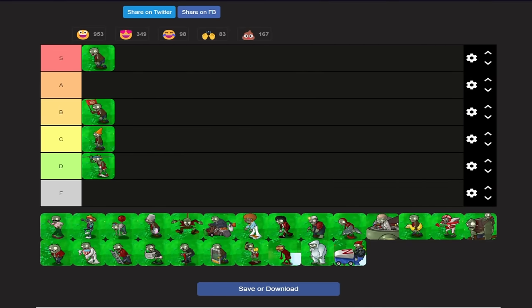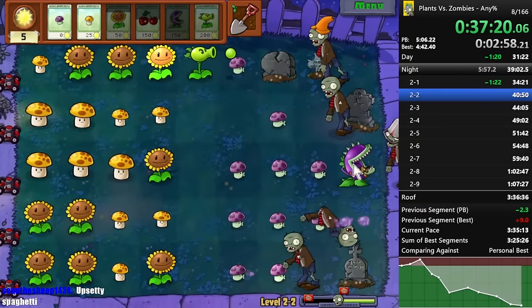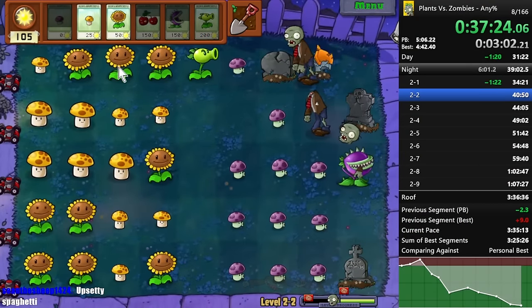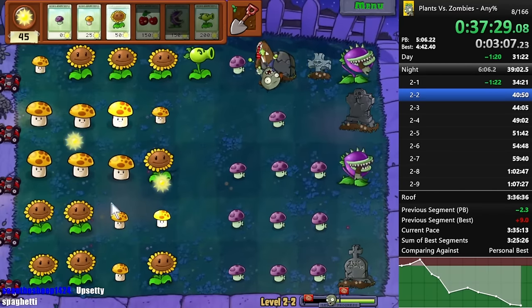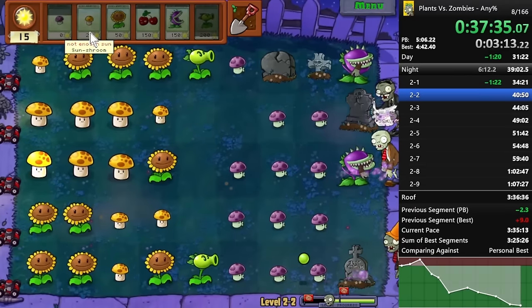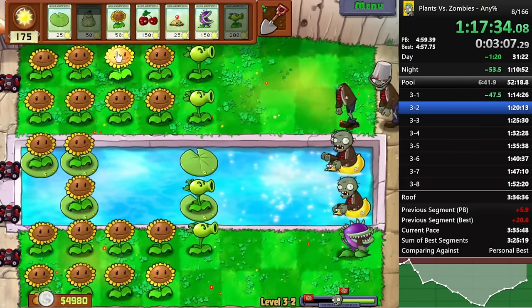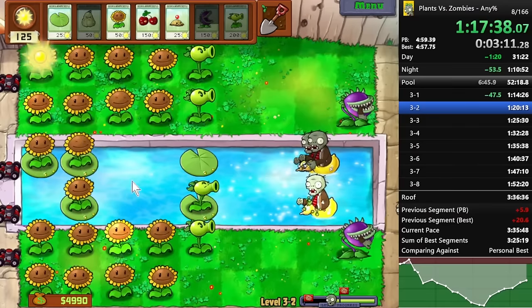Moving on, we've got bucket heads, and I'm actually going to put bucket heads in A tier. You love to see bucket heads unless you don't have a counter for them. In niche scenarios — like if you don't have magnets or an instant like chomper — bucket heads are terrible and would easily be lower. But since we do have those counters, bucket heads are really, really good. They're better than coneheads because they have more health, so they take up more of the 50% rule. It's really easy to get the 50% rule out of them.